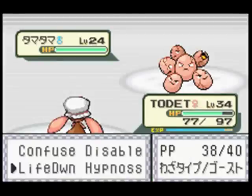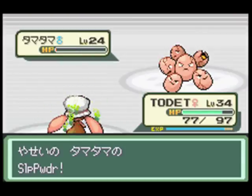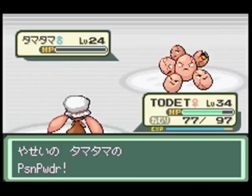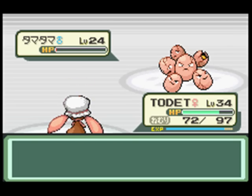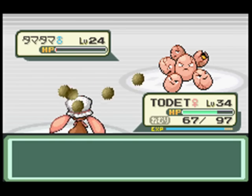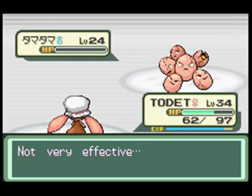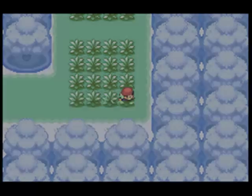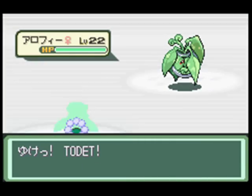Exeggcute better give Special Attack EVs - I'm gonna bother killing it just because of that. Potted plant guy - they're not this rare, I swear. I need to find the Pokemon I'm looking for. Actually, there we go - we found it! Oh man, what do I call it?